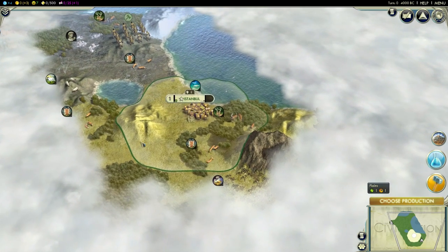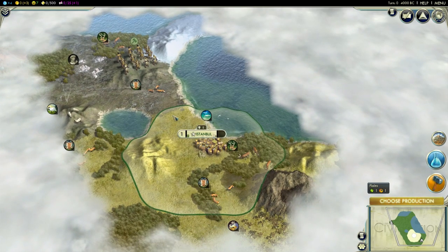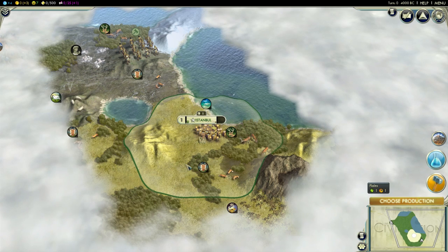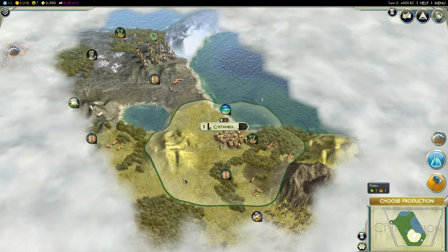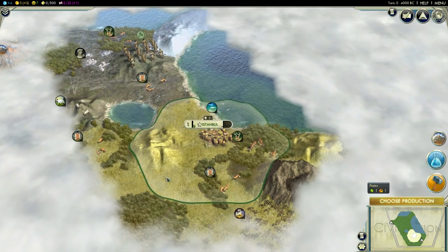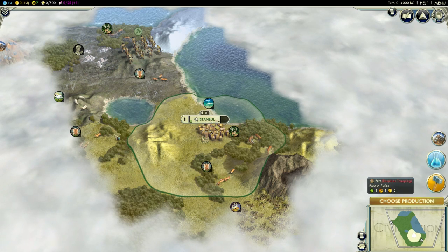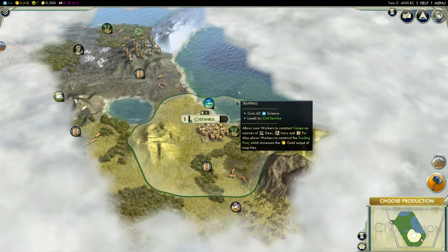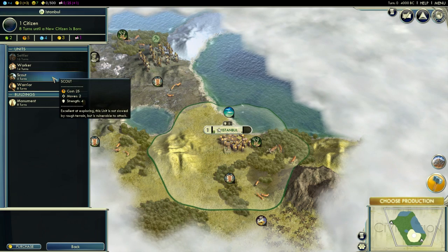So what do I want to do with this start? I want to stick to one city first and build a National College, which is enabled by Writing and by having a library in your city. I want to trade away my luxury resources so I can rush-buy the library and start working on the National College faster. I'll go Animal Husbandry and Trapping first to improve all these tiles, and then go for Writing — so it's going to be a delayed National College.